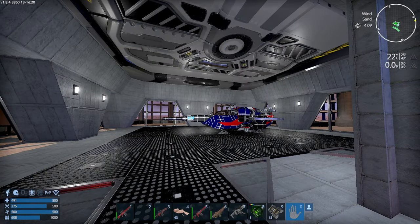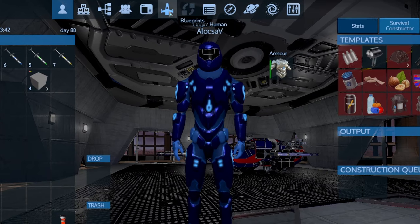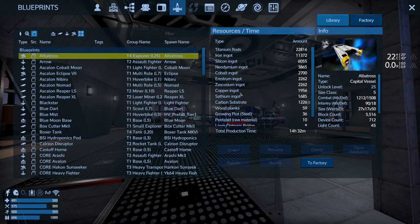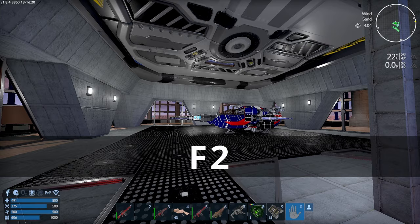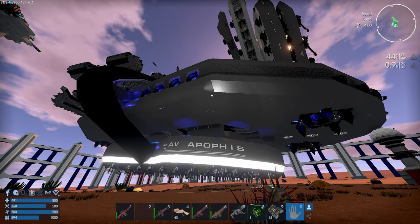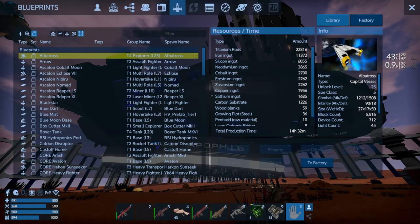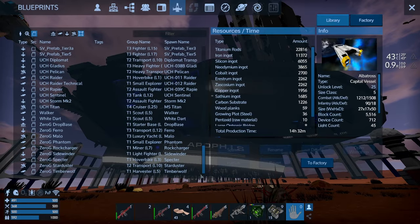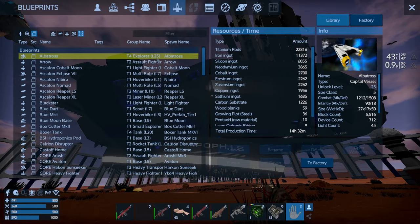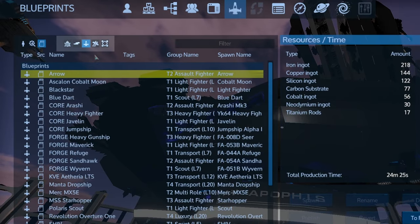How to access the factory? It's pretty simple. If you just press Tab, it opens up your inventory, and here on top you'll find the blueprints icon — this is one way to open up the factory. The second way, which is a little bit faster, is just to press F2. You can access the factory anytime, anywhere you are. And you can filter it by bases, hover vessels, small vessels, or capital vessels.